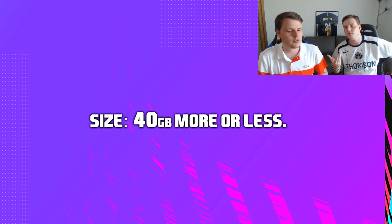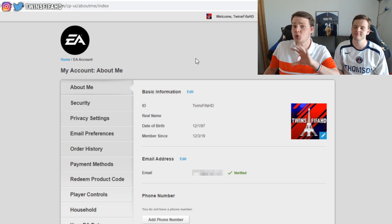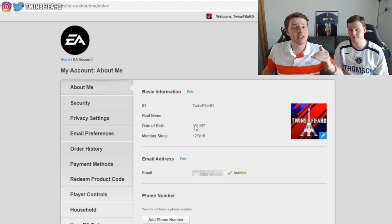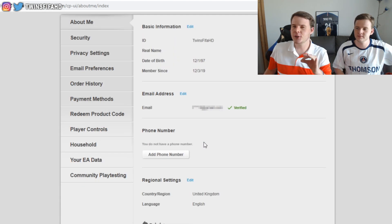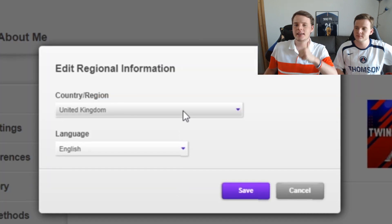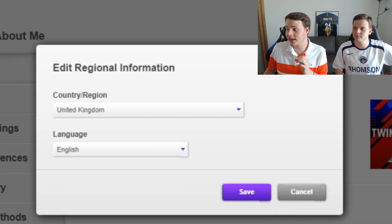We're on the PC now and we'll leave a link in the description to the EA website — this is super important if you want more chances of receiving the FIFA 21 beta. First, make sure you're over 18; you can change your date of birth in the 'About Me' section. Also make sure you change your regional settings to either the United Kingdom or the United States, and set the language to English — this gives you a much better chance of receiving the beta.